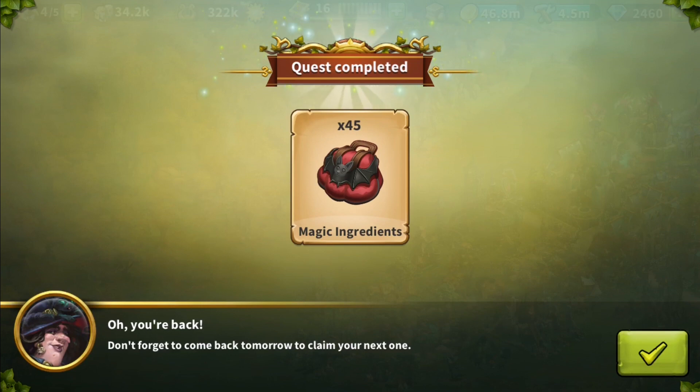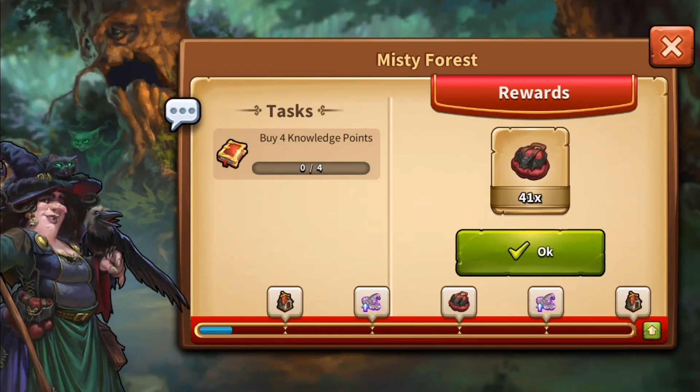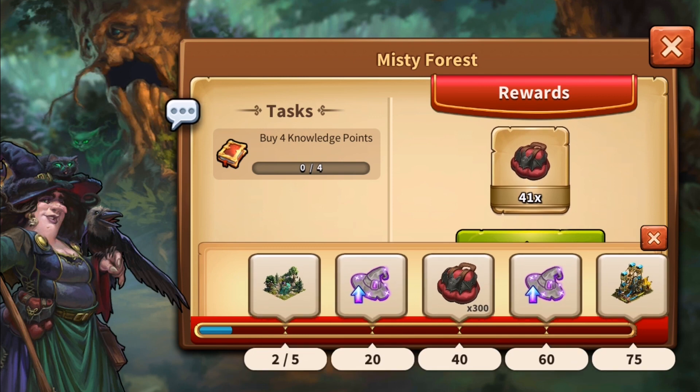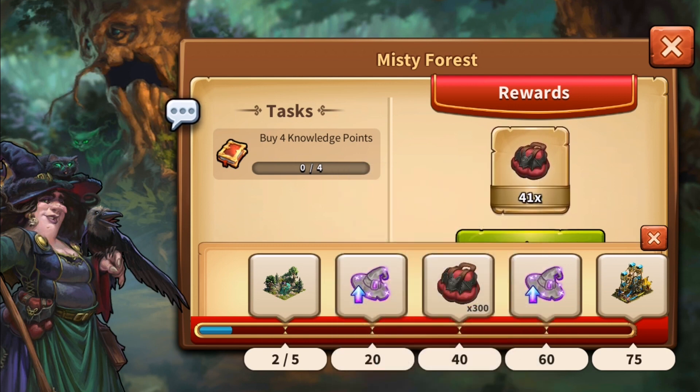Make sure to log in daily and grab them. Mrs. Sniffle also guides you through various quests that will help you recover even more magic ingredients as a completion reward, which will in turn help you on your journey through the Misty Forest. Each time you complete one of the witch's quests, your quest counter goes up and lets you advance towards quest milestones. These milestones contain many great rewards, including the witch's hut and even more magic ingredients.